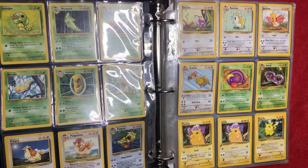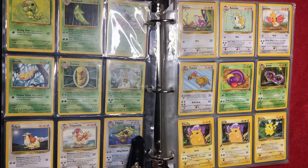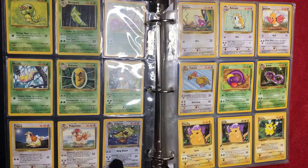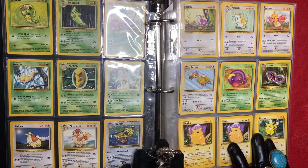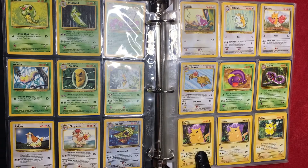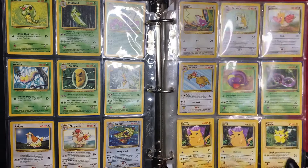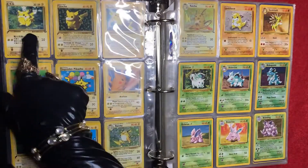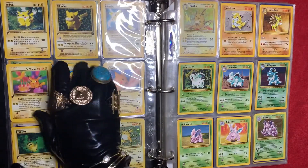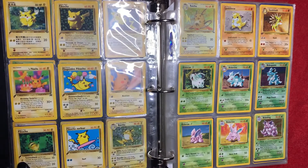We have my Pidgeot right here, you can see it. We have a variety of different Pikachus which I love — we have the regular Pikachu, then we have the Japanese one, we have another Pikachu right here, another Japanese one, and then we have a promo one. We have a couple promo ones that are pretty cool as well.